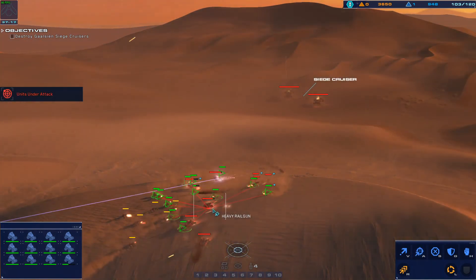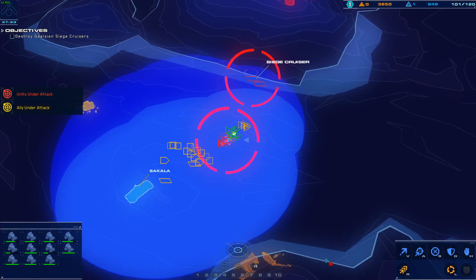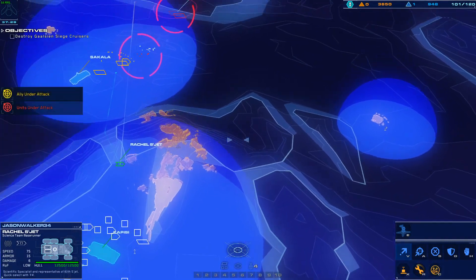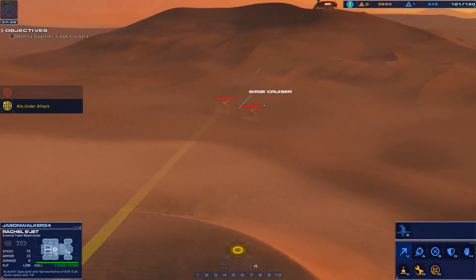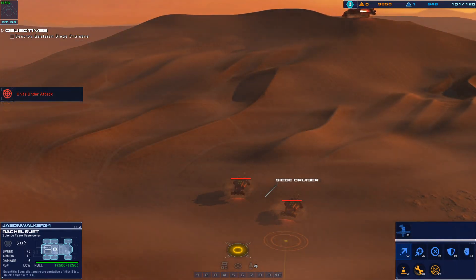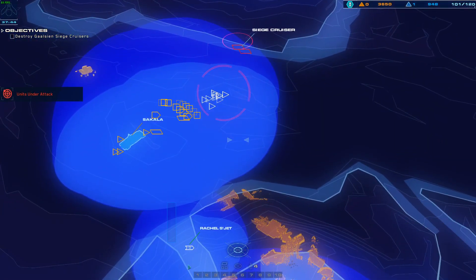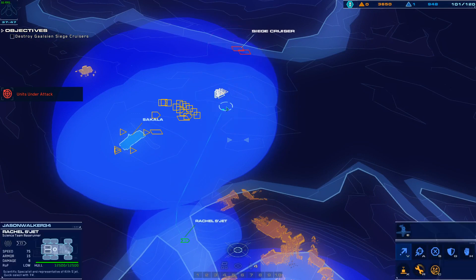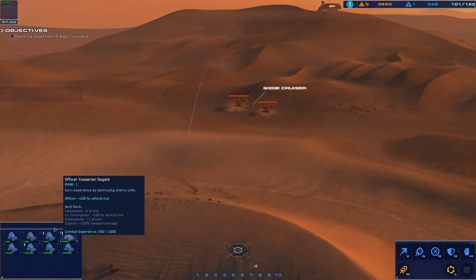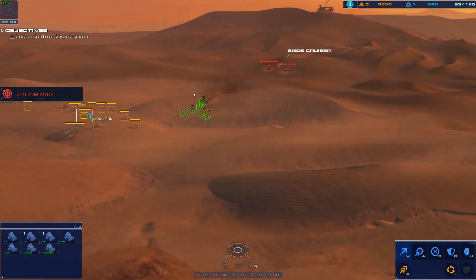Strike craft destroyed. Alert — LAB down. Allied craft lost. Hostile range craft destroyed. Enemy armor disabled. Move order confirmed. Alert — light attack vehicle destroyed. Move with that rail gun in guard formation.